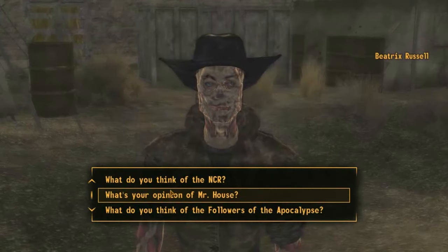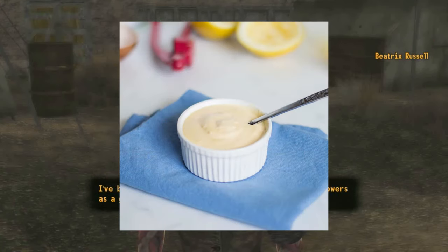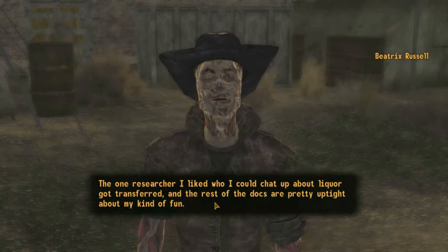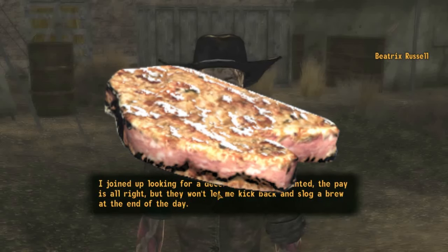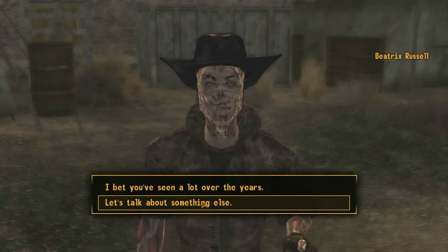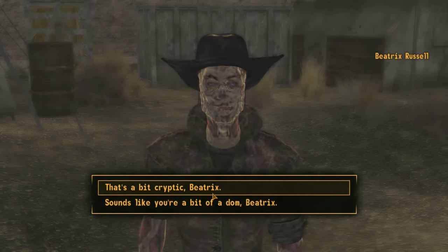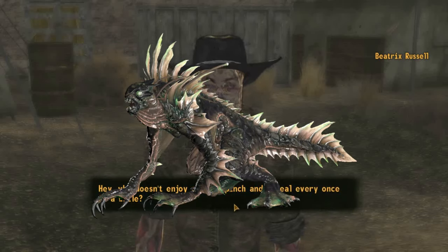Fallout 76 gets fancy with a peppered Mirelurk patty and aioli sauce, which is a mayonnaise-based sauce spiced with blood leaf in this case. It heals for an impressive 250 HP for a few rads and increases rad resistance. The soft-shell patty in Fallout 76 is the most appetizing looking and is mixed with tatoes and other spices, healing for 60 HP and adding 3 to agility for 2 rads. I just hope the meat comes from standard Mirelurks or Mirelurk hunters, because the salamander-looking Mirelurk kings seem like they'd be pretty gross.